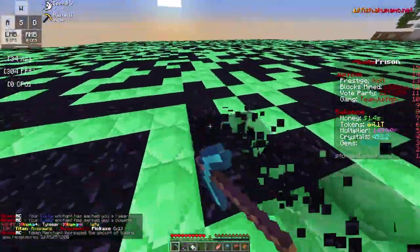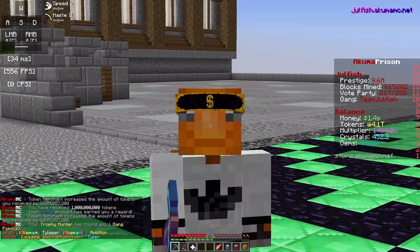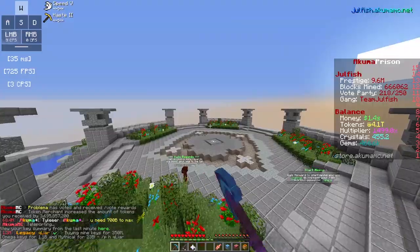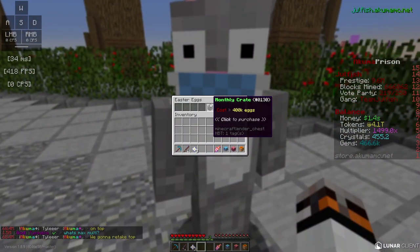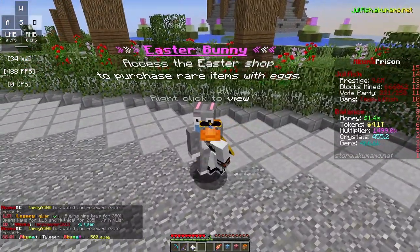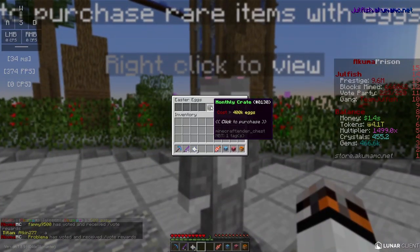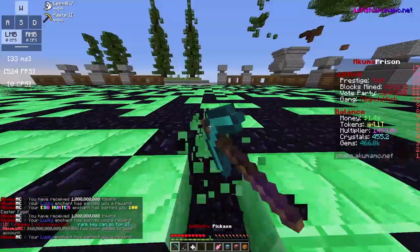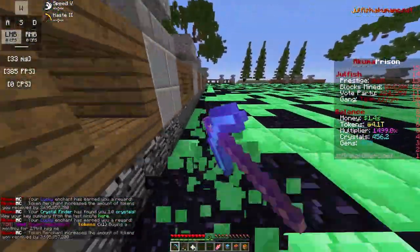Throughout the entire season I've gained about 170k eggs, so I've almost made two free monthly crates. After spending a while searching around spawn, we finally found the Easter Bunny - but they've raised the price of the monthly crate. In the last few seasons it was only 100,000 eggs, but so many people got free ranks that they had to nerf it. It looks like getting monthly crates from eggs isn't that easy anymore, which is unfortunate.